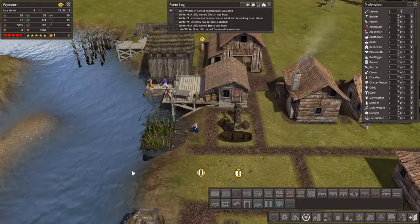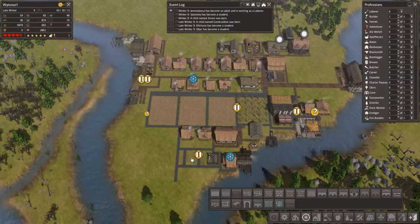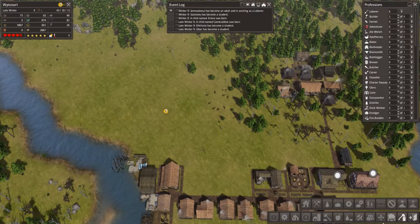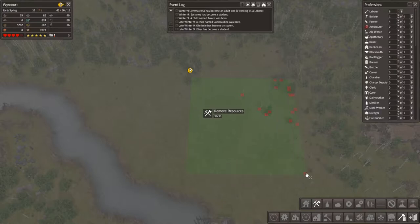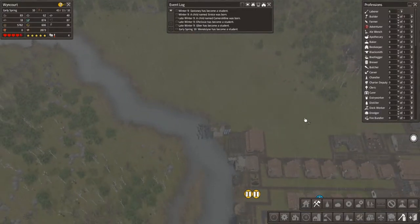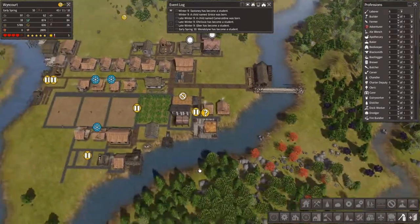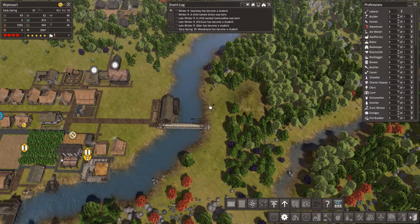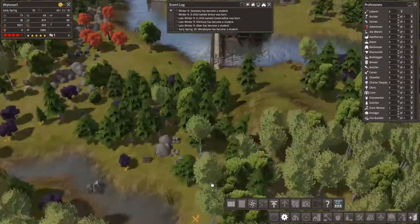There's nothing really we can do about it but okay. Do we have any things in here yet? No, because we haven't got any. Can we get some more wood from here? I know you're going quite a distance but it's the best I can do. We've got six people as laborers so let's increase the priority of this.